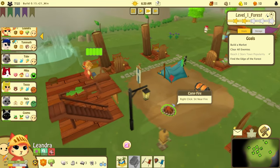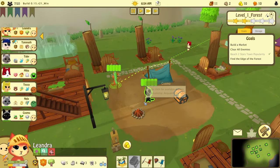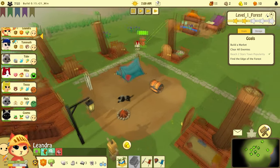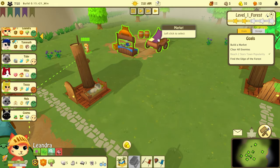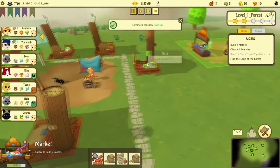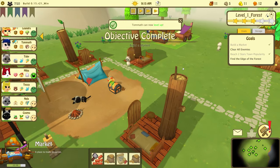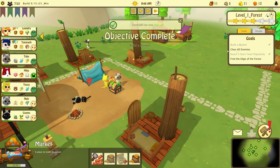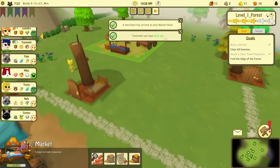We are officially broke. How are we even getting money? Let's speed this up. We've got more foodables — Tamath can level up! Sweet, he's now active! Next objective completed. Sweet — we have a merchant!